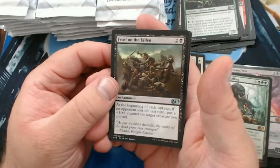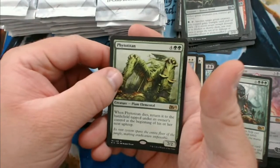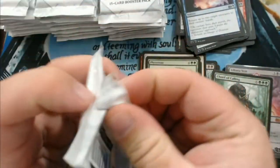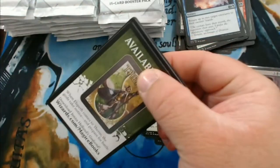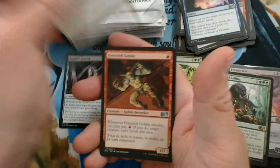We have Feast on the Fallen, Leeching Sliver, Into the Void, and a Phytotitan — I think that's how it's pronounced, not entirely sure. We have Gargoyle Sentinel and Constricting Sliver.